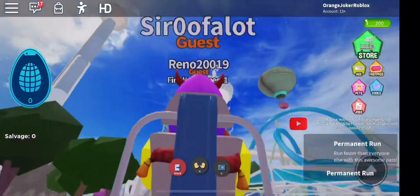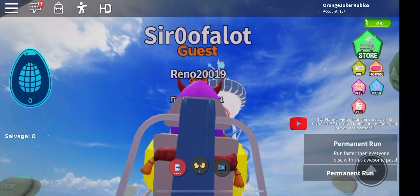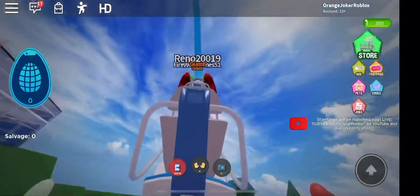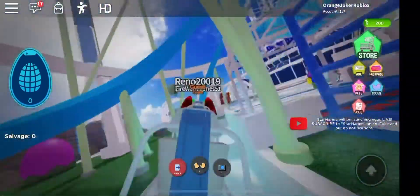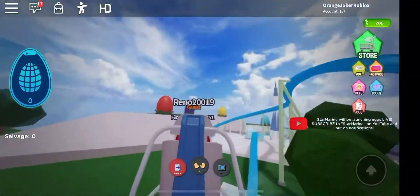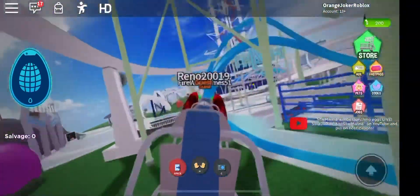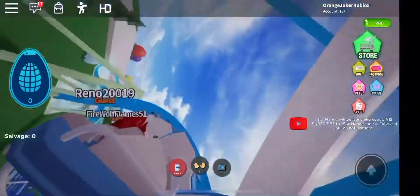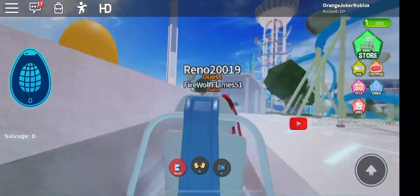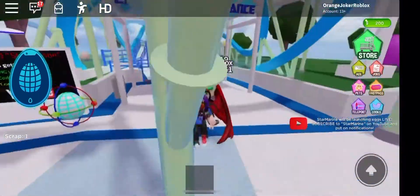We need a total of three salvage — right now we have zero because I just got here. Here we go, it's a theme park ride. There's a loop — this is amazing! These theme park games are really cool because you can ride rides, and it's even better in first person. The ride seems to be done, we need to ride it two more times.